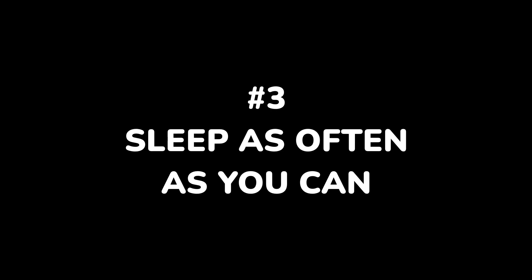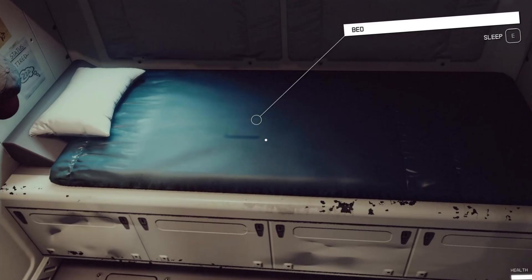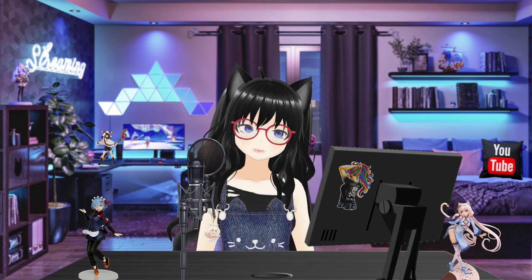Number three: sleep as often as you can. If you were a real space adventurer, you would need to get some sleep from time to time, and so does your character. Getting more than an hour of sleep will give you an XP boost of 10%, and if you've changed the setting for it, you can enable full health from sleep. So whenever you have time, just go get a quick nap. But remember, sitting in a chair doesn't count — you have to actually sleep in a bed.